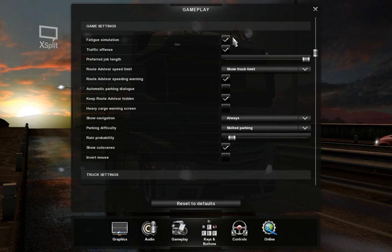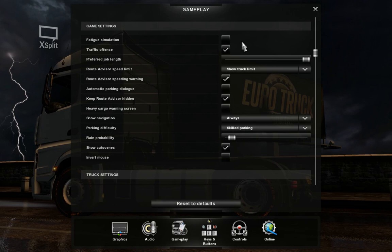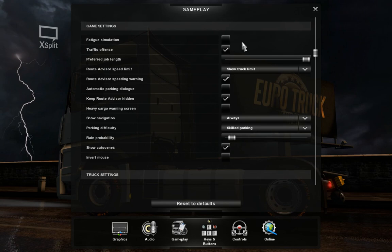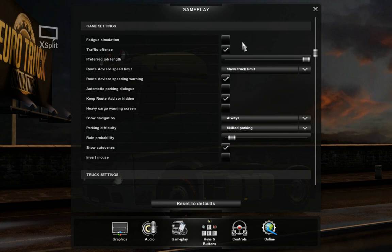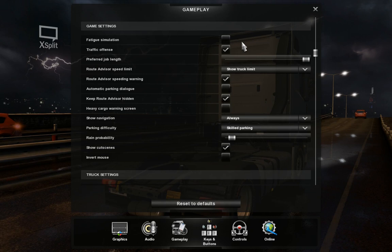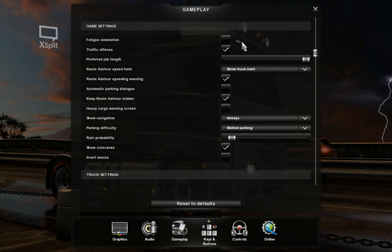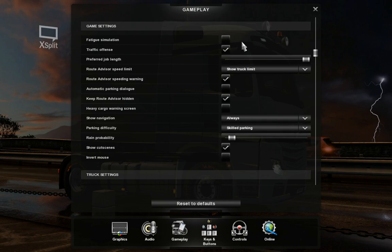I've found that turning the fatigue simulation off and instead watching the in-game clock makes more sense. Four hours of in-game driving is actually a good time to pull over at a gas station, grab a coffee, and wait at least 45 minutes to an hour. That stretches your daily driving realistically. So I vote for turning the fatigue simulation off — but use it realistically with the gas stations and resting spots between four-hour driving sessions.